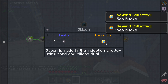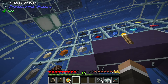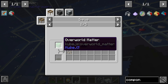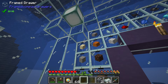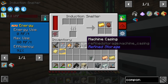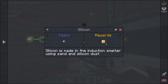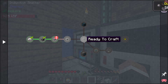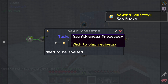Next up on the list is silicon. Silicon is made through the induction smelter using sand and silicon dust. We have 172 silicon dust ready to go - we've been getting this from sifting overworld matter with our flint and iron meshes. All we have to do is grab a little bit of sand, of which we have almost 2,000. If we throw both of these into our new faster induction smelter, we should start to get silicon somewhat quickly. It's still fairly slow given how much silicon we're going to need.